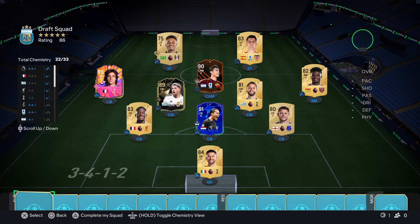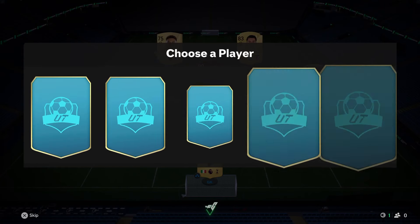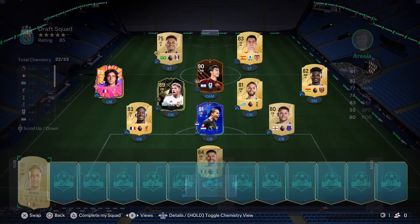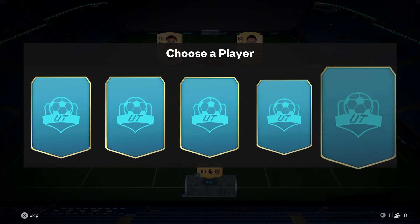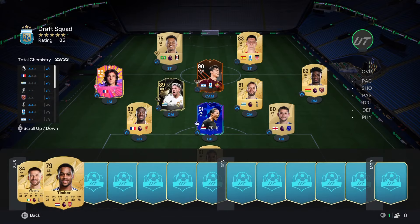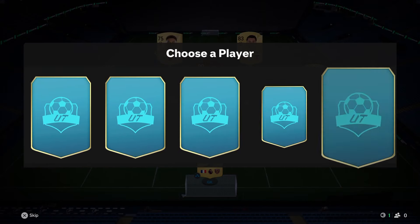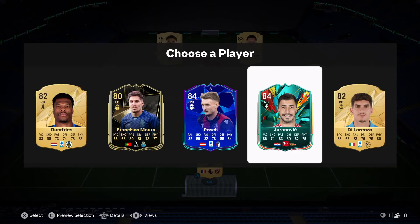In goal it's 84-rated Vicario. So we're at 22 chemistry, 86-rated with the Total Rush players in Draft. We're aiming for 120 which should be achievable, though it'll be tricky with chemistry. I could take Yuri and Tim but they don't really help, so I'm going to go with rating and take Jesus Navas.